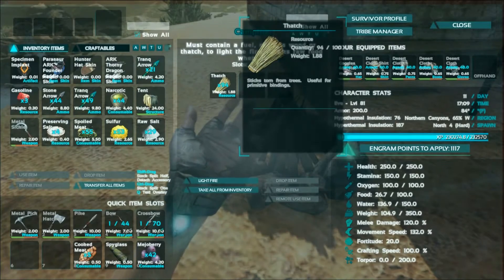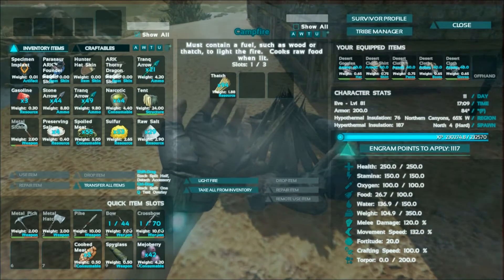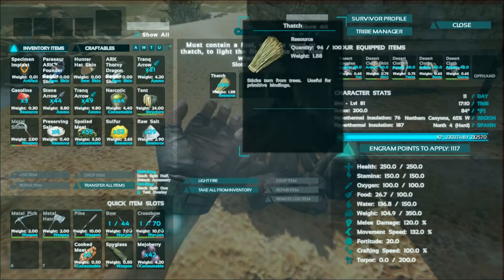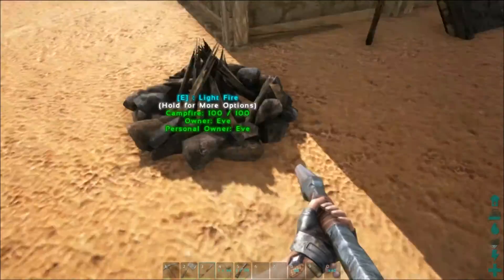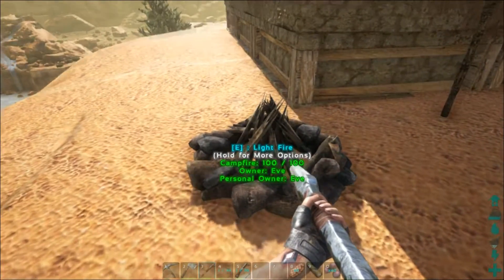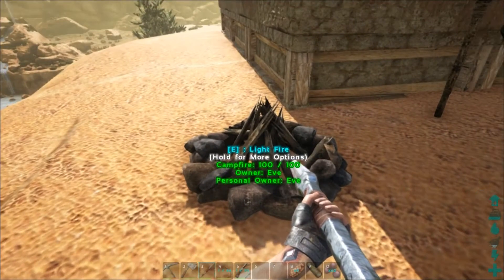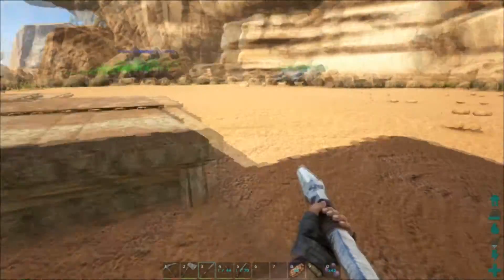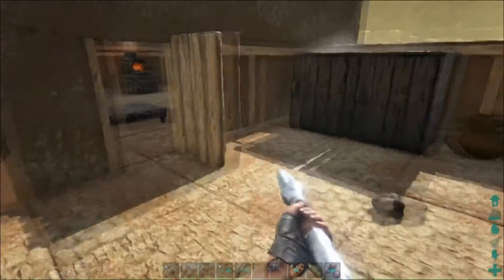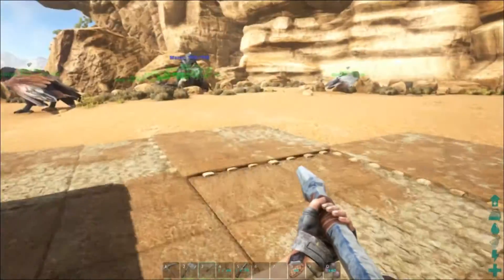I threw the meat in and set it ablaze. I had thatch in here so it wouldn't produce charcoal and mess up my inventory. Thatch doesn't cook as much stuff, but anyway, I did that and while I was cooking, one of the prime meats spoiled. The other one cooked up, and when I tried putting more in, the instant I put more raw prime meat in there it spoiled. So I have no idea how I'm going to be able to make any quantity of raw prime meat jerky in order to make certain kinds of kibble.